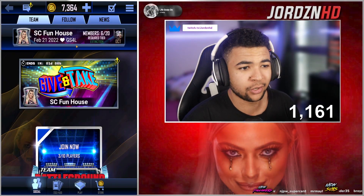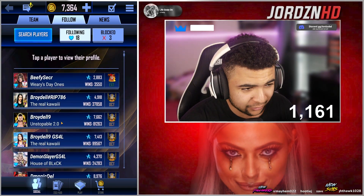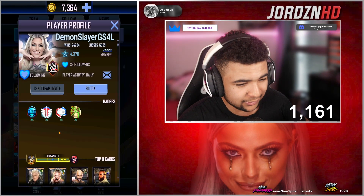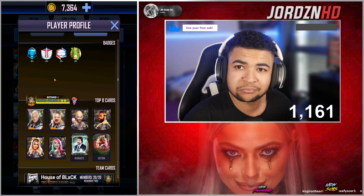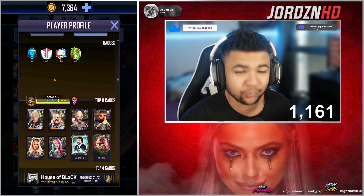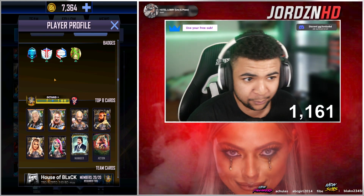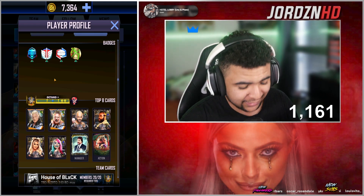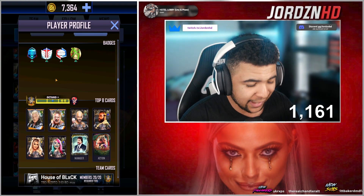Right then guys, welcome back to the video. We are going to start with the deck check. The first person who put his player ID in was Demon Slayer, so we're going to check out his card deck. He is in Extinction Double Plus — ready for Rumble tier? Maybe. We're going to rate the decks out of 5: 1 star means you could do better, 5 stars means your card deck is currently A+. Let's just get into it.